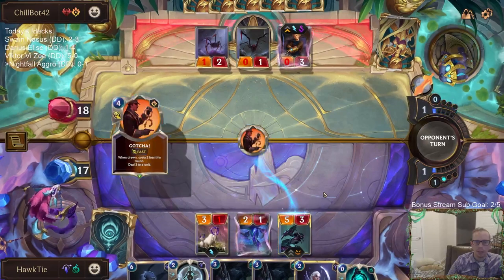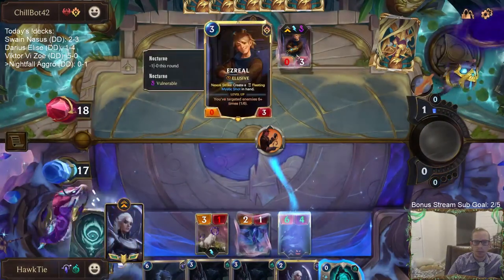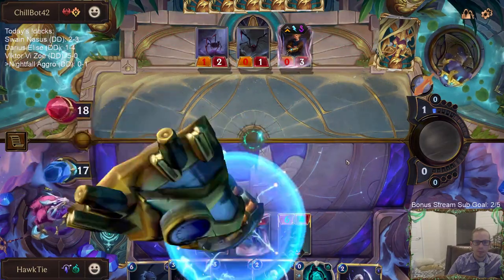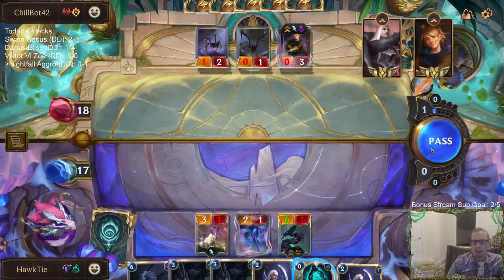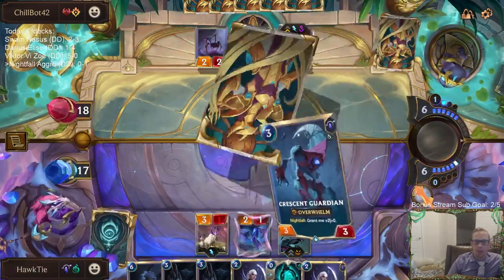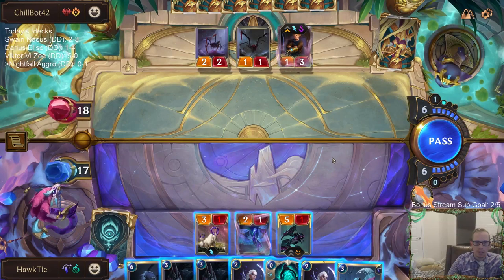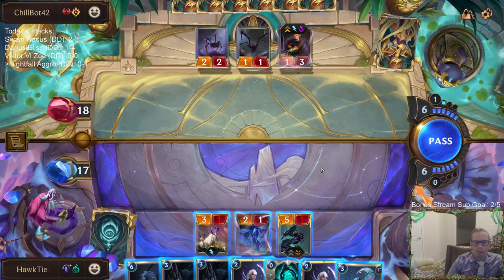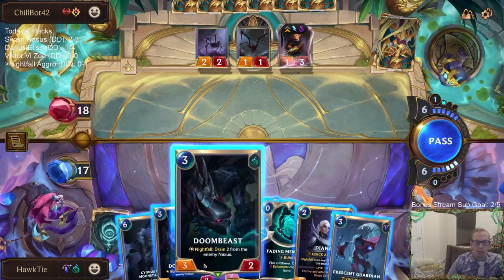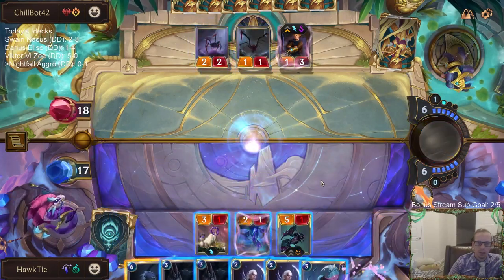Even if they kill the Flight, that thing still has zero power now. It does look like their plan was to have me attack with the Flight, then they play Ezreal afterwards and hit me with Ezreal. I'm at zero out of five Nocturne progress. I don't really want to use Fading Memories on any of these, but I want to play Fading Memories first, and then go Doom Beast, Crescent Guardian.